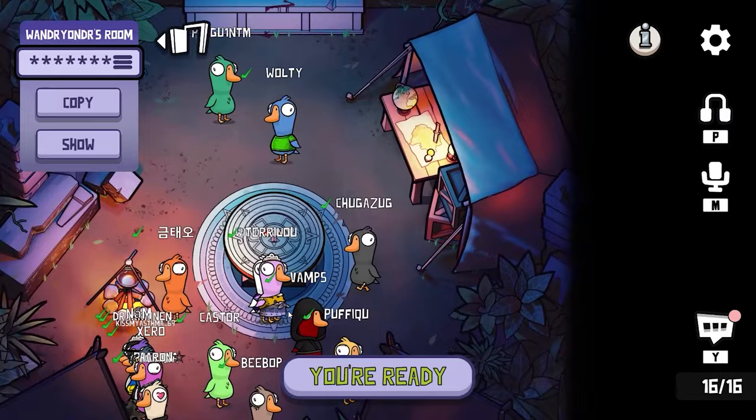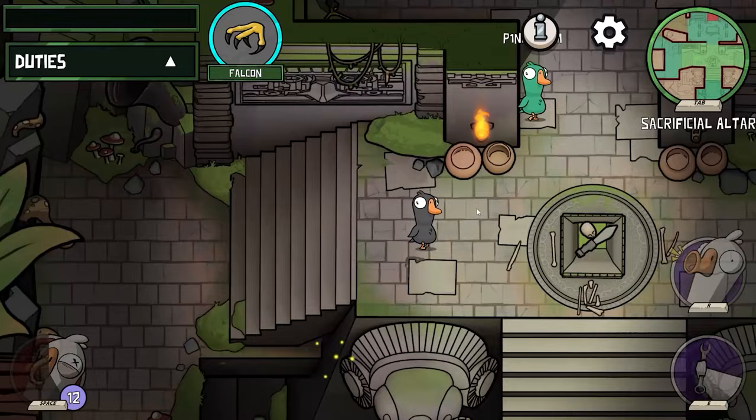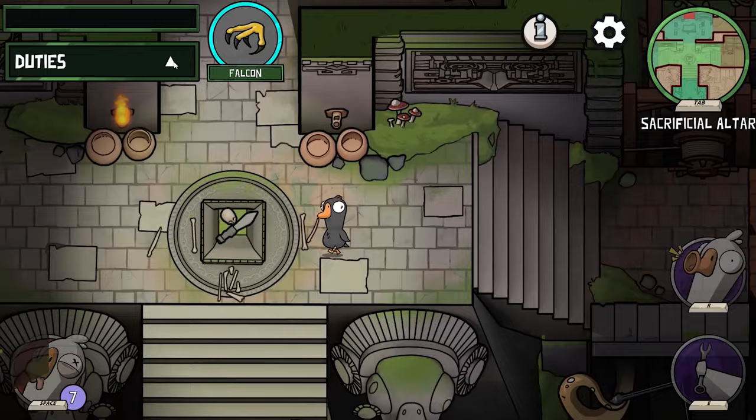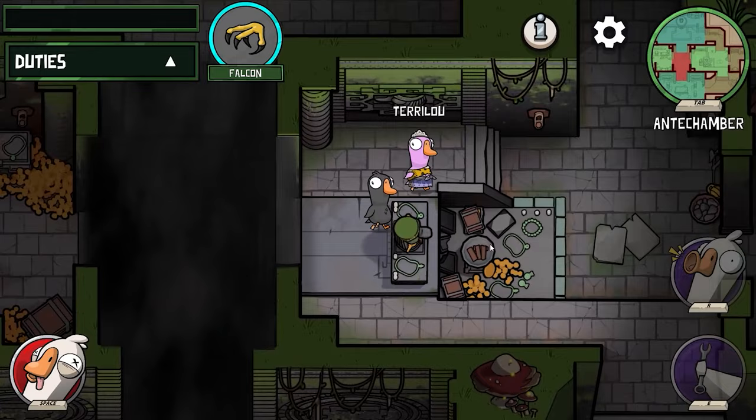Goose Goose Duck is literally an Among Us clone. You've probably seen it on Steam before and thought how dumb it is, but it's actually pretty fun. It has one thing that vanilla Among Us doesn't have, and that is Proximity Chat. It's an exact copy of Among Us with a bunch of improvements — like the framerate is capped to whatever your refresh rate is. It looks like a dumb game, but it's actually pretty fun if you can get past the fact that you're all geese.